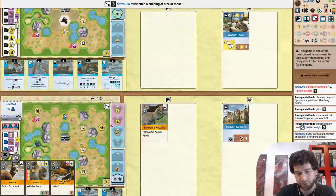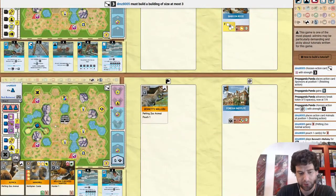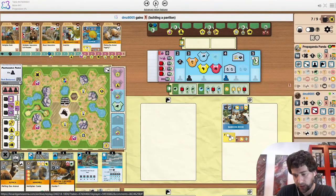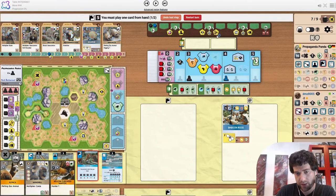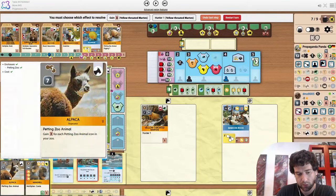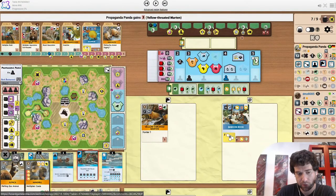The opponent just decides to build 3. You can totally see the temptation but I don't think I'd ever do this here. The temptation is you surround the restaurant with 3 more spots and put a nice kiosk down — going from 10 income up to about 15, so it's plus 5 income. But at the same time you're letting Propaganda Panda play 2 animals here. You can assume there's a size 1 coming out and probably a petting zoo as well.